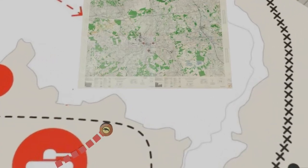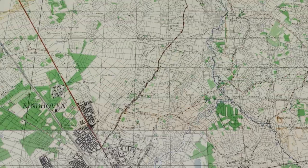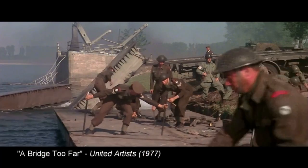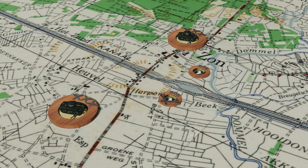In the evening, the 506th made contact with the British Guards Armored Division in Eindhoven. The 14th Field Squadron of the Royal Engineers arrived at Saan not much later and began immediately to build a Bailey bridge. The engineers worked all through the night, and partly thanks to the pillar still standing in the middle of the canal, the Bailey bridge was done the next morning. The tanks of 30th Corps then started to cross and head north.